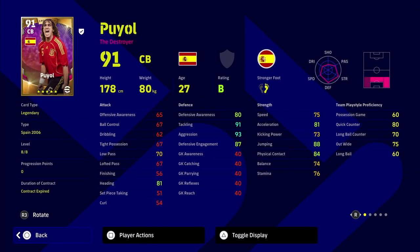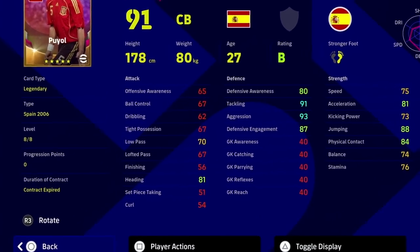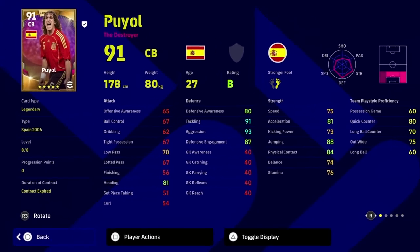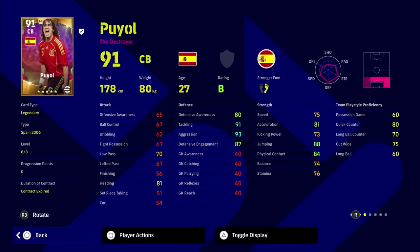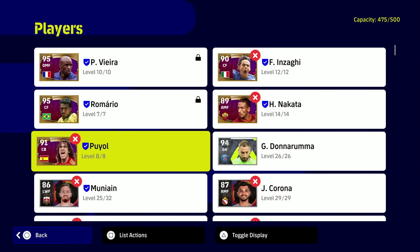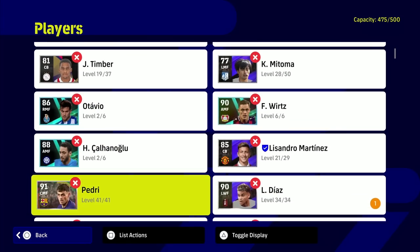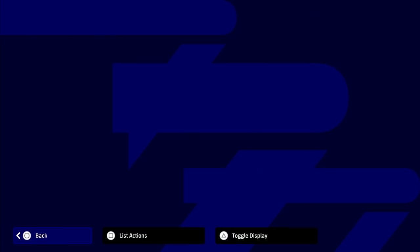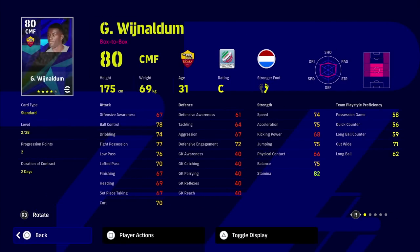When we go into the player information under the card, you'll see duration of contract has contract expired. I know I'm going slowly on this but I get a lot of questions about it, especially in live streams. Going back to look at other players that are not out of contract but close - you'll see Wijnaldum here.